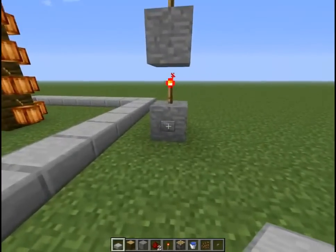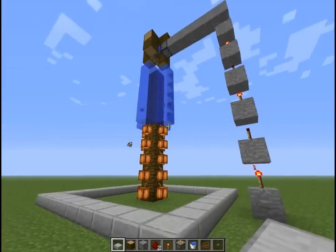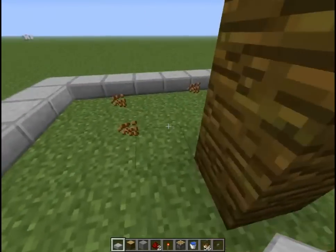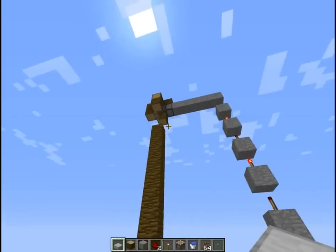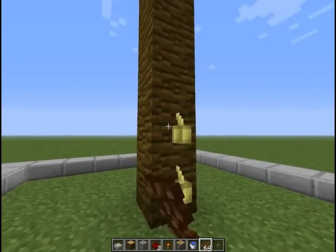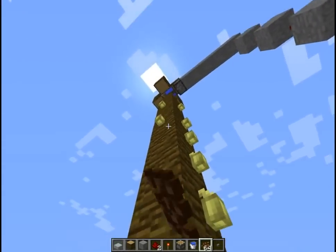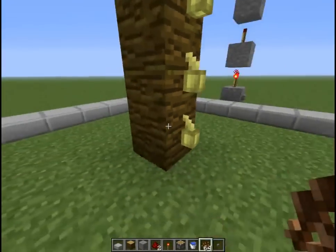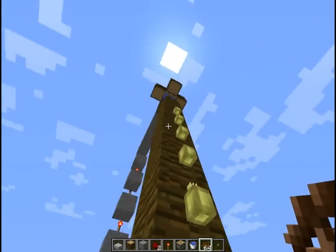Your cocoa bean farm is complete. All you have to do is put the button here and press it — watch this. The cocoa bean farm is now complete. It's an easy thing to do. I'd recommend you do it and combine this with wheat so you can get some cookies. This yields a lot of cocoa beans. Now to replant them, I recommend just doing this. You may not be able to reach up to the top, so you may have to build some blocks up, but this is your basic cocoa bean farm. I'm going to show you guys one that I built that was huge, just showing how many possibilities there are with this design.